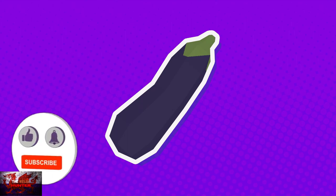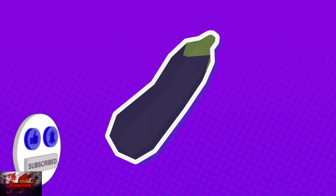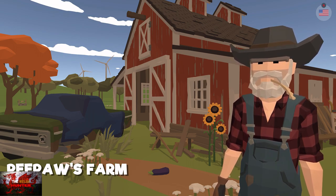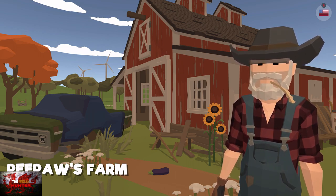Hello there guys and gals! The Welsh Hunter here back with yet another 100% Achievement and Trophy Guide, and this time we are getting it all in P-Paths Farm — a fun little farming game developed and published by Icon Games. Priced at the time of recording it's currently unavailable, but let's just say it isn't much. It's nice and light on ye olde wallet.